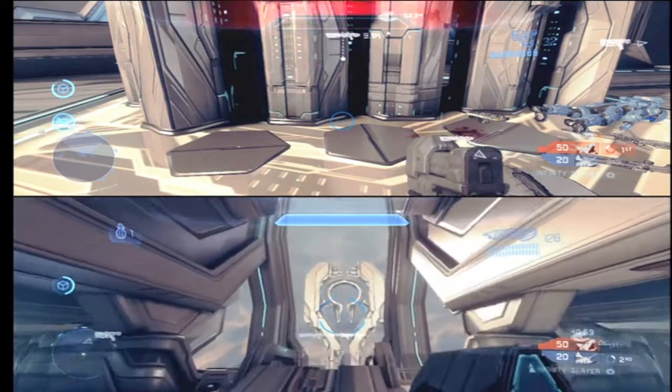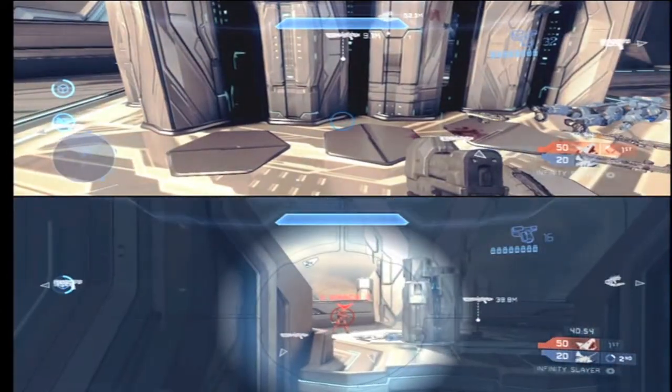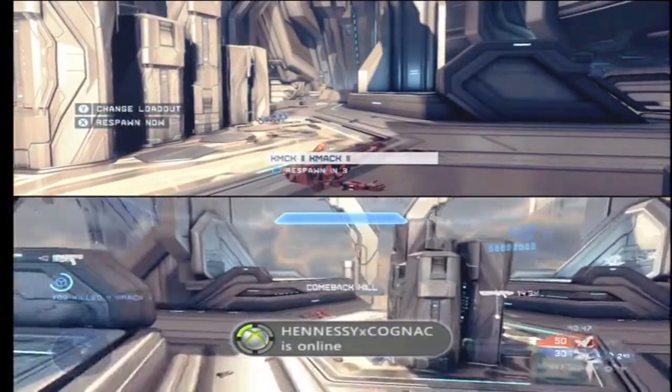All three of these weapons have their advantages and disadvantages in certain situations, so it's really up to you which one you think is best. The Magnum does have a scope on it, and you can take somebody down in 5 headshots from a distance — that's always helpful. Overall I would go with the Magnum for Slayer on smaller maps with no vehicles, or maybe the Bolt Lock if you want to feel like playing aggressively.